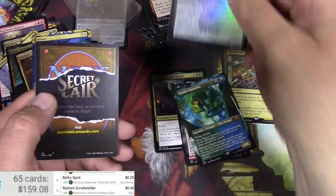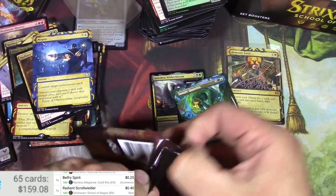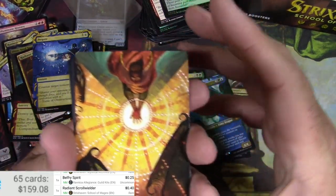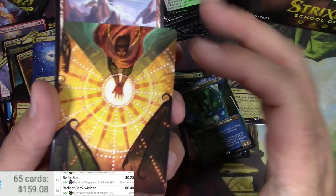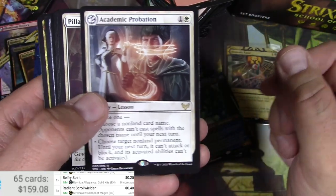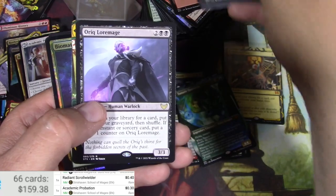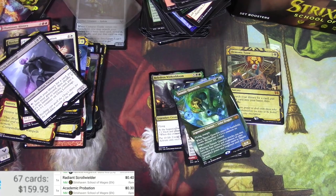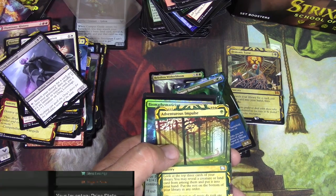Wizards always innovating. Radiant Scroll Wielder and another Negate — come on, let's get something better than that. Money wise we're looking pretty good on this box. Oh, that's cool — Banishing Light. Grapeshot, okay sure. Academic Probation for a lesson. Oric Lore Mage and Adventurous Impulse — is that a new printed card or is it a reprint? Yep, Dominaria — okay.